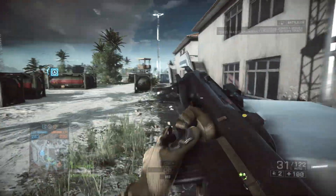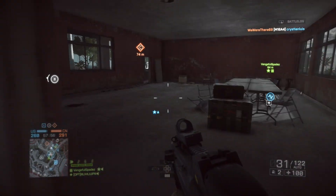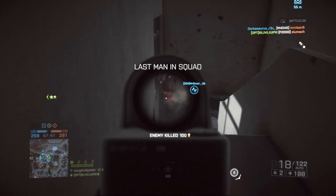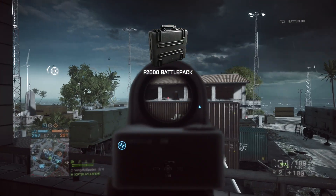You're going to use a loadout as follows: you're going to use the Mark 11 or the M39 — only those two DMRs. And along with that, you're going to run the M1911 or the Compact 45. The goal is that you have to make your shots count in close quarters with both.